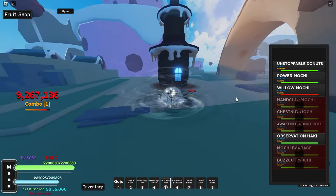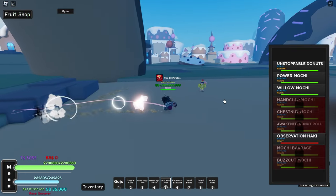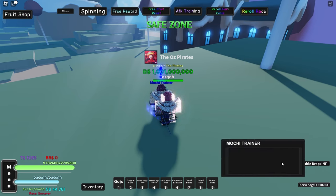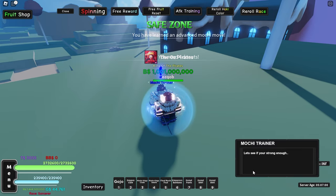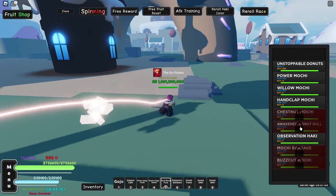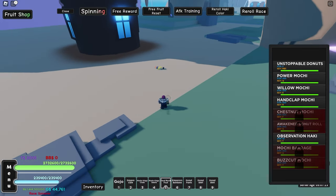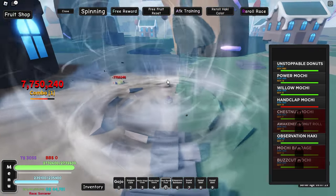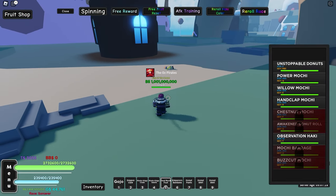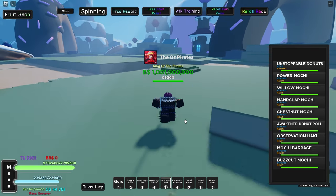Willow Mochi - your character slams his foot down. That's a pretty cool move. We've got our third or fourth donut now, and we unlock Hand Clap Mochi - kind of like that Gear 5 move. We now have one, two, three, four moves left to complete the move set, so we're getting pretty close to finishing.